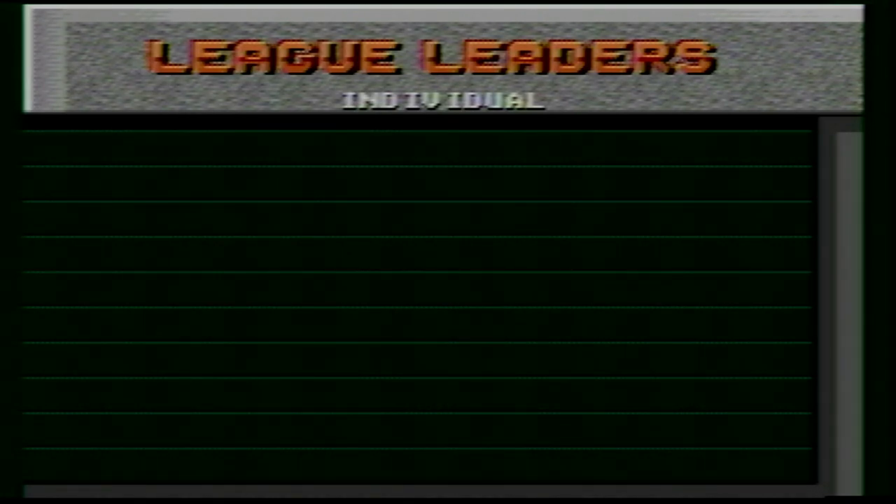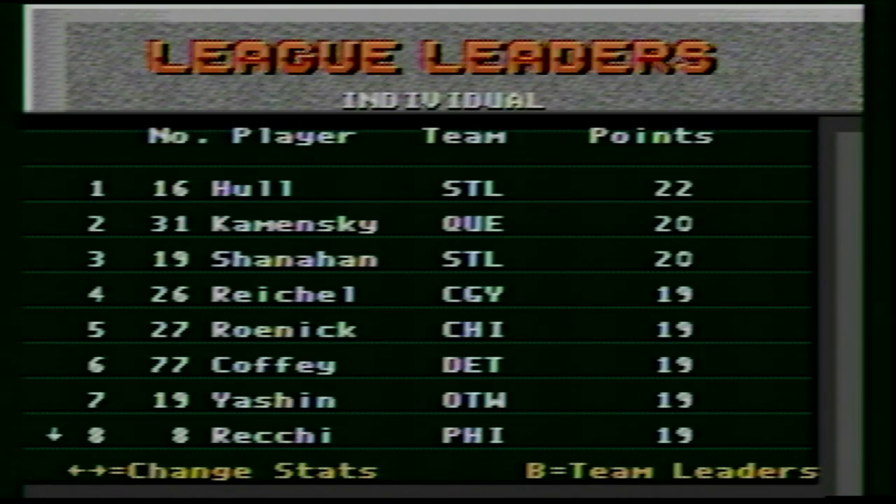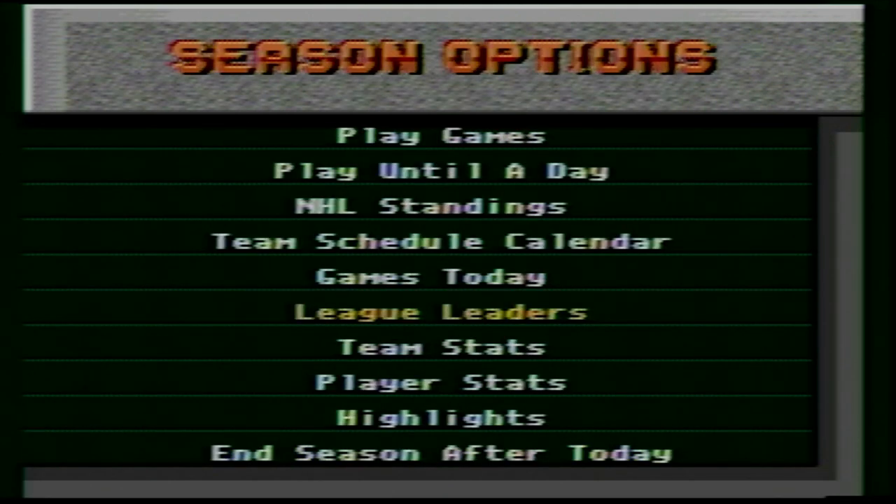That's just goals. They've also got assists, points — with Hall leading the way — Reichel, Coffey, Roenick, Alexei Yashin. Oh my goodness, the memories. And then you've even got goaltender stats — goals against average: Sheffield at 2.07 for Winnipeg, Burke for Hartford at 2.35, and Richter tied with him as well. That alone is staggering to me — that a video game can remember and process all of that information back in the mid-90s.